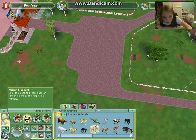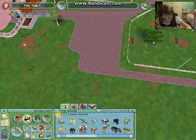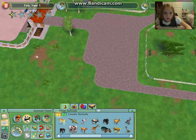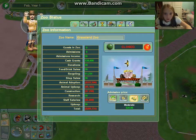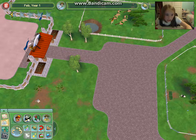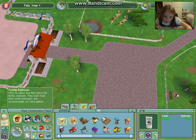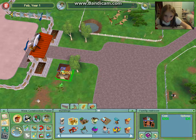So what animal shall we have today? Let's add an African elephant - yes we shall! Now I'm going to open my zoo because it's closed at the moment, but I need to add some refreshments - a family restroom of course.